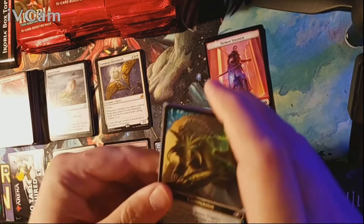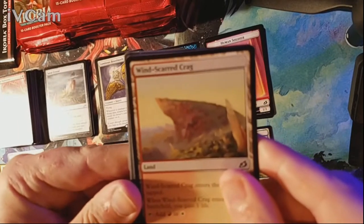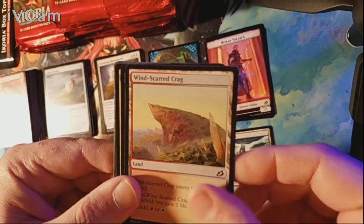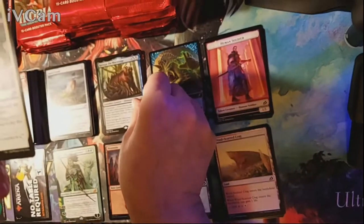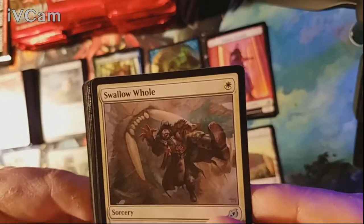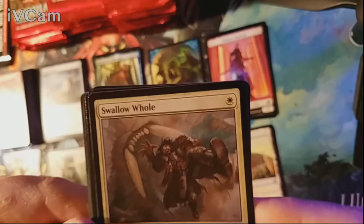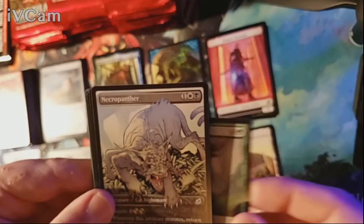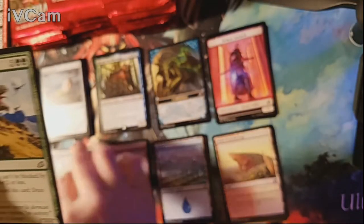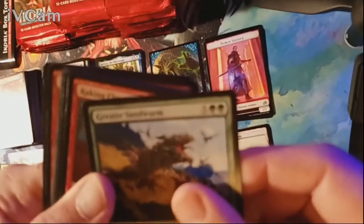Pack six has our companion placeholder card. Windscarred Crag is our land and our rare is Khruga the Macro Sage. Very nice. Uncommons include Swallow Whole, Auspicious Starrix, and an alternate art Necropanther. Among the commons we've got Greater Sandworms and Convolute — nothing else.